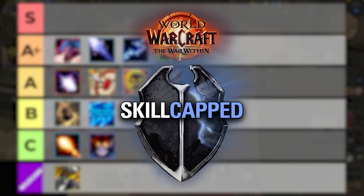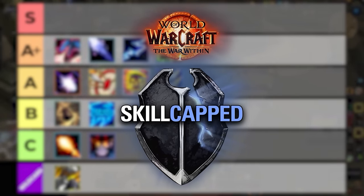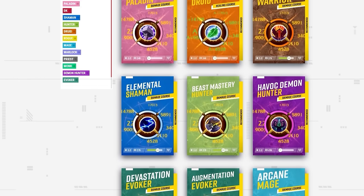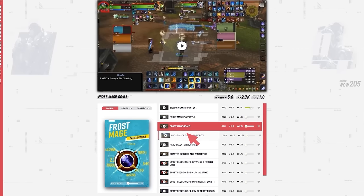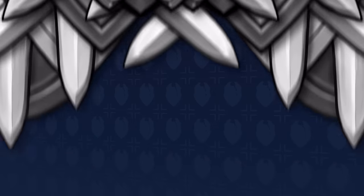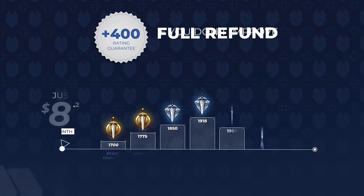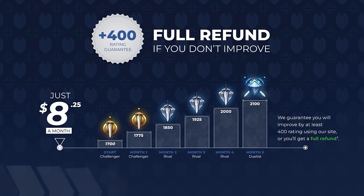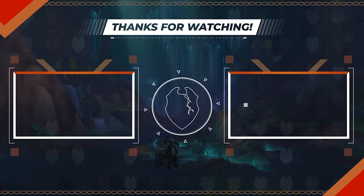Are you excited about the War Within? We definitely are — we've spent the last three months on the beta working side by side with the best players in the game to craft brand new damage courses, allowing you to skip the entire learning process. We've even leveled up our revolutionary add-on with brand new updates for the War Within which can set up your UI in a matter of seconds. To get started, check out the exclusive offer below and learn how you can gain 400 rating risk-free. That wraps it up for this one — good luck in the new season, see you soon.